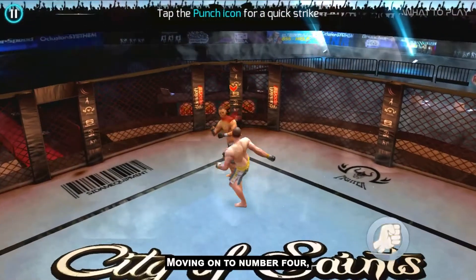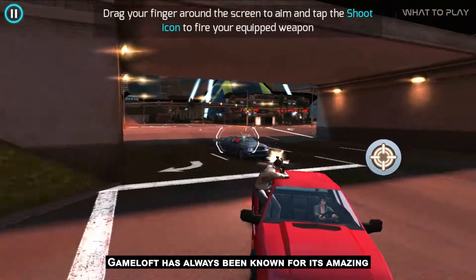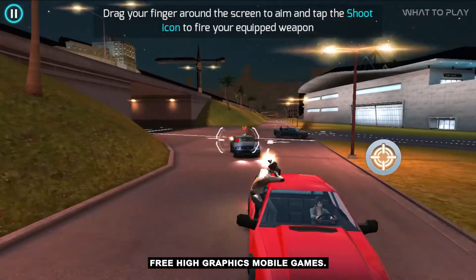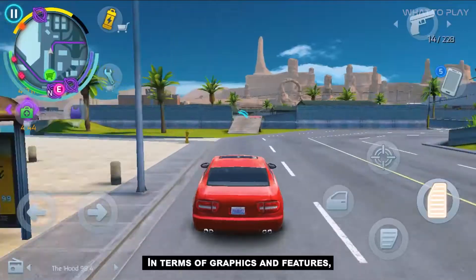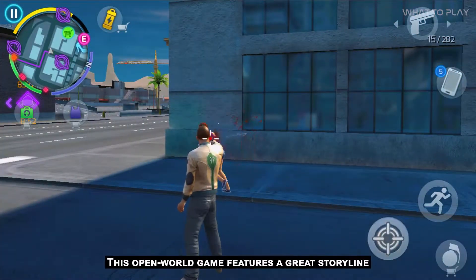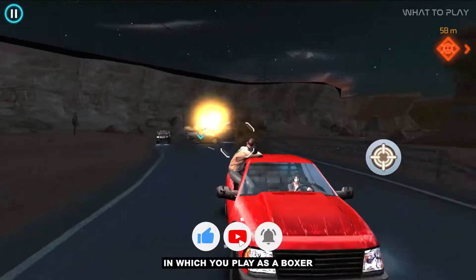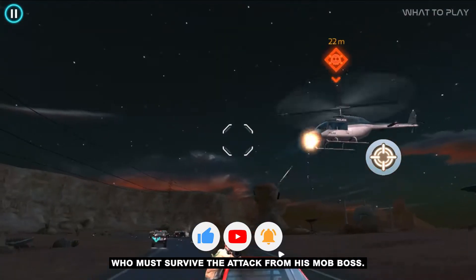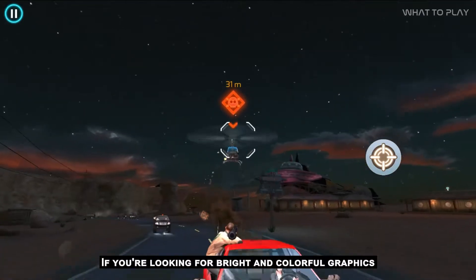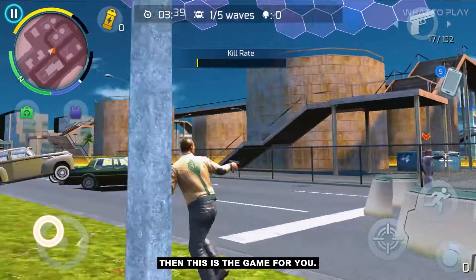Moving on to number 4, Gangstar Vegas. Gameloft has always been known for its amazing free high-graphics mobile games. In terms of graphics and features, Gangstar Vegas and Grand Theft Auto have a lot in common. This open-world game features a great storyline in which you play as a boxer who must survive the attack from his mob boss. If you're looking for bright and colorful graphics with a compelling storyline, then this is the game for you.